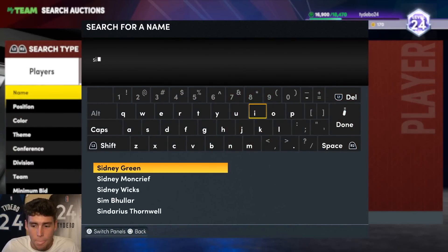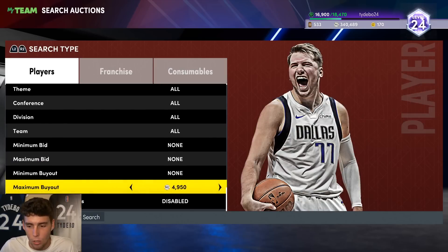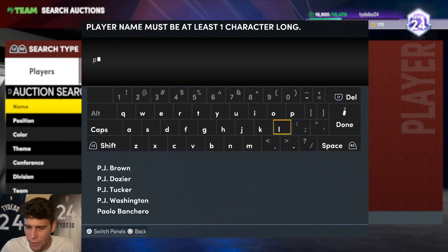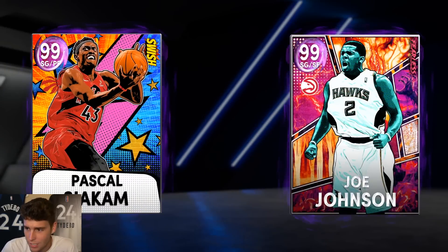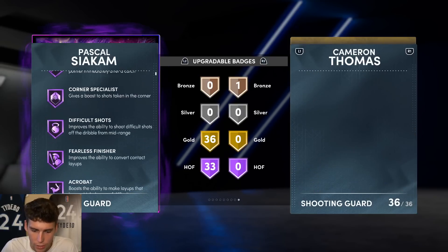Another new card not in our last squad that we're plugging in here is Spicy P, Pascal Siakam. Am I as high on Pascal Siakam as a lot of people are? Probably not — that's just the truth. But one thing I do think is I respect how good Spicy P is. He's going for over 60K — see if I can snipe one for around 45,000 MT and just reset it. 6'9", 230 pounds for around 60,000 MT. 92 three-ball, 90 standing, driving, good ball handle and good at the defensive end of the court.